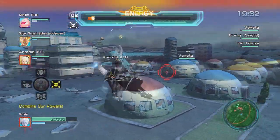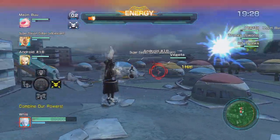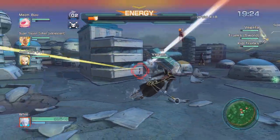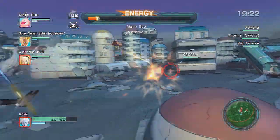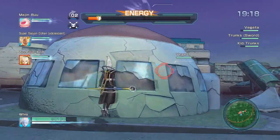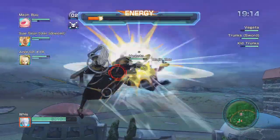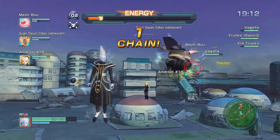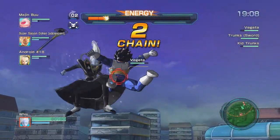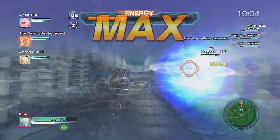Right away we run into a problem with Whist and the game's AI. Whist has zero gap closer, and he's a melee support type — this is bad because Vegeta is a key blast type. You would have seen me flying around trying to get a handle on Vegeta; I couldn't get close to him. Vegeta would knock me away every time I tried to get close, so I flew around the outside the entire time.